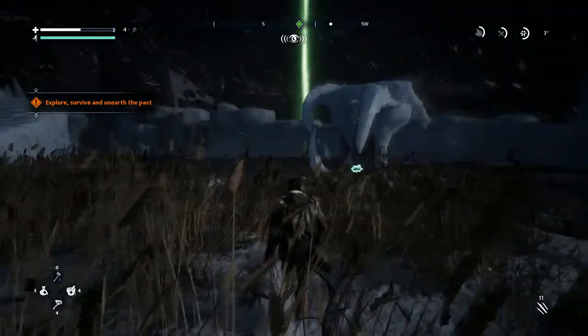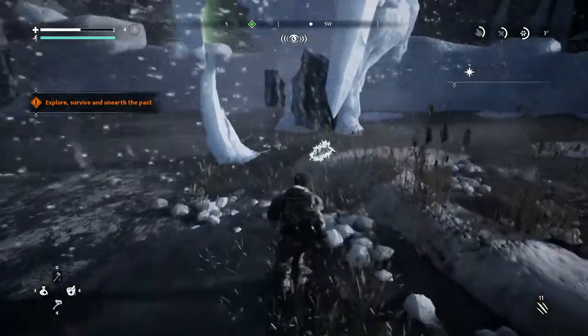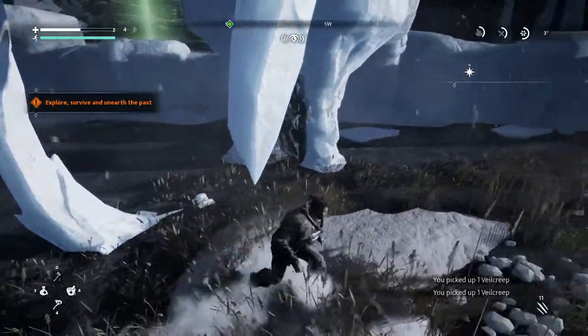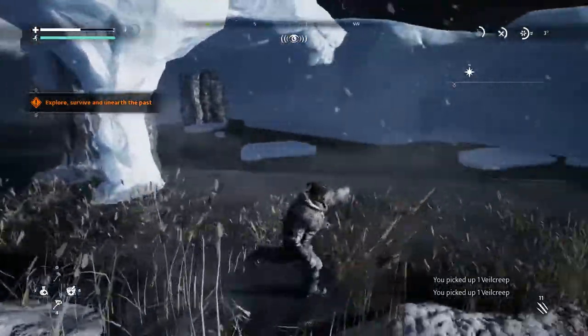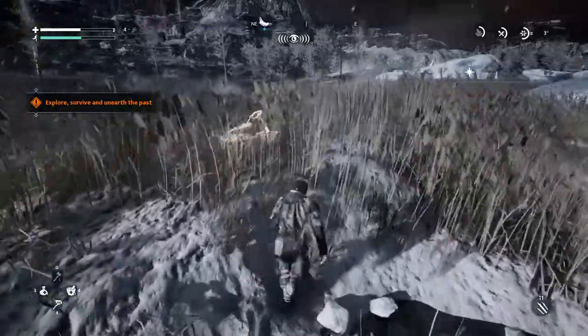Hey, this is Jamie from Capsule Computers and today we are reviewing Fade to Silence. This title from Black Forest Games and THQ Nordic is available now for PlayStation 4, Xbox One, and Windows PC. At the time of the recording of this video, the game costs $39.99 US or $59.95 Australian.